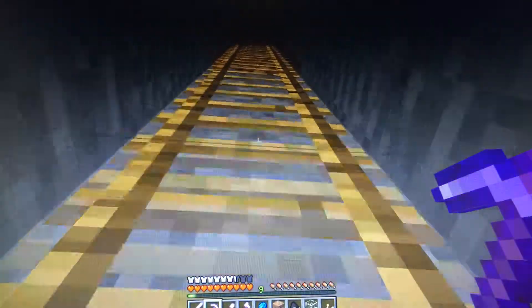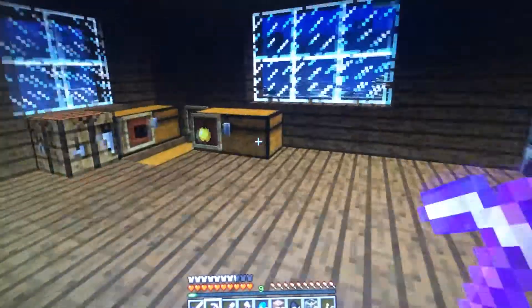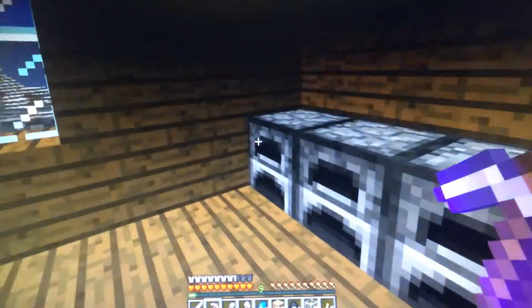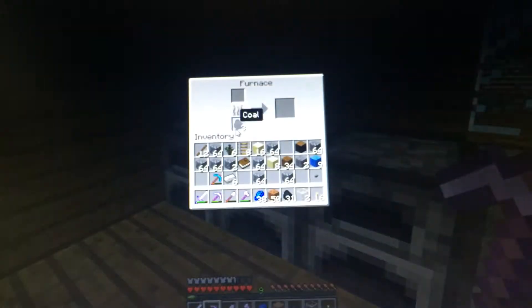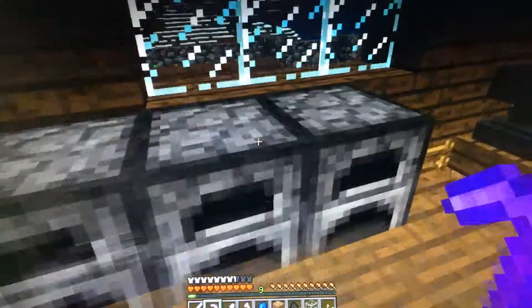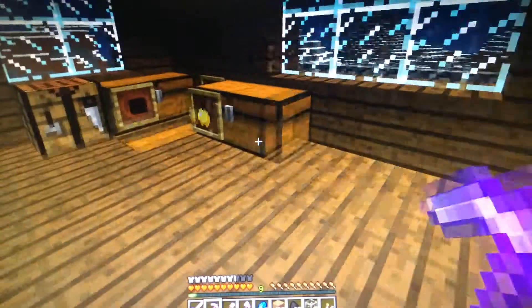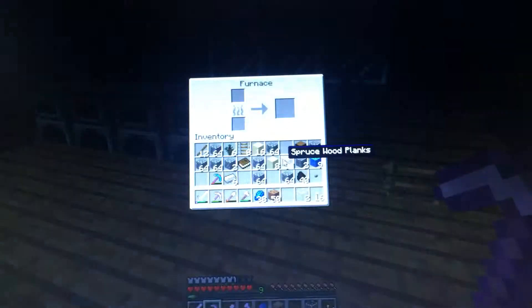I'm gonna look up a design on how to do a checker floor. I'm thinking of using black or coal blocks — these coal blocks would be easy, kind of, I don't know. So let's collect all of this. This is definitely not enough — oh my god, it takes that much. Well, we'll see. Let's turn that all back into coal for now.